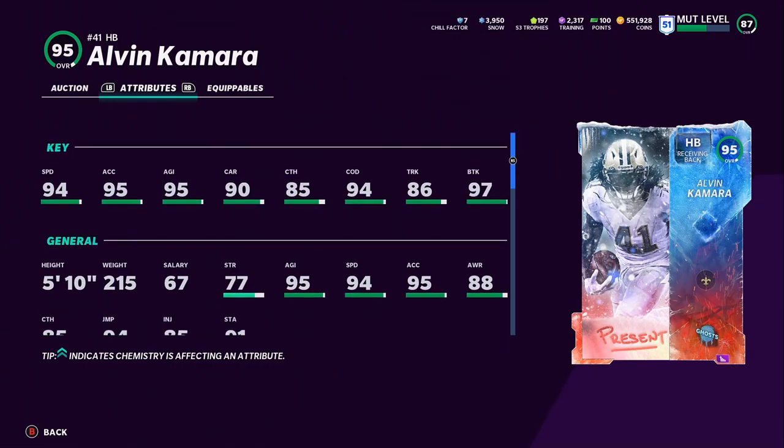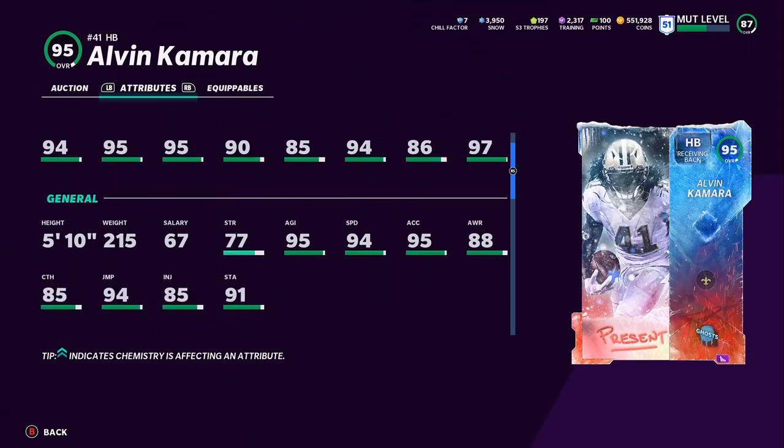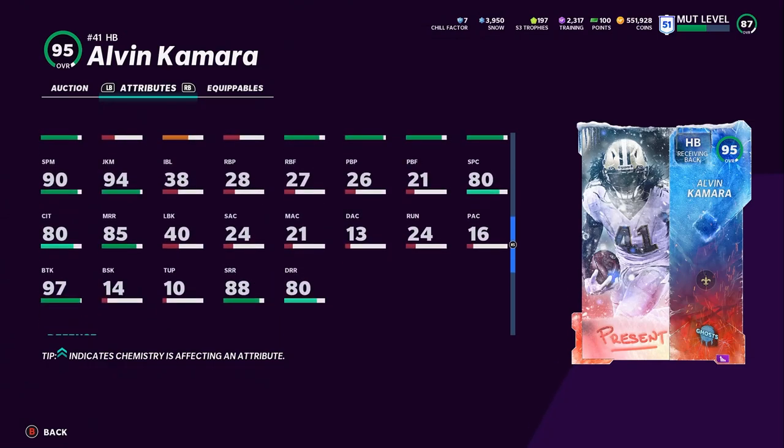Bo may have plus-one speed, but Kamara is shiftier — he's smaller and lighter, going to be able to get between the tackles a bit easier. He is also going to have 85 catching, as well as some great route running.